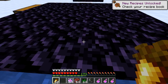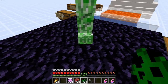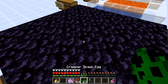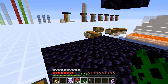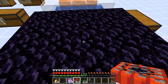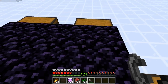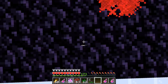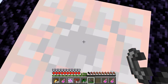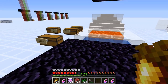Quick repairs. Let's see what a creeper does to this. Pushing up against it — it did three hearts. Let's try that again: two and a half hearts. And you're going to find the same outcome with TNT. Just standing right in the middle — three hearts. That one was three and a half hearts. TNT and creepers are no longer a problem.